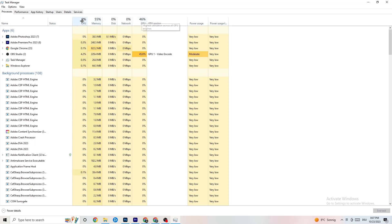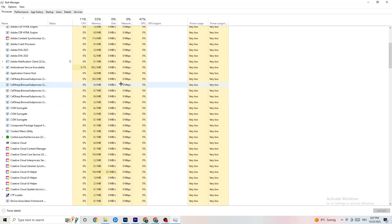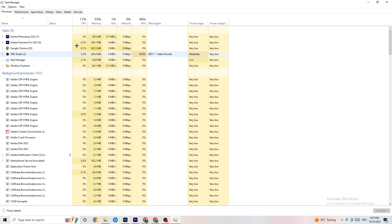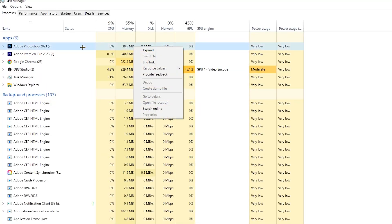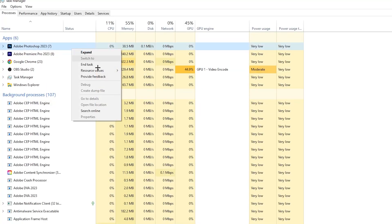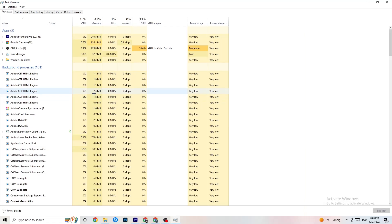End every single task that is currently using too much GPU or CPU. Look especially at apps, but also background processes if any are using too much CPU or GPU — end those too. Right-click the process, for example Photoshop, go down to 'End Task', and that will end it. Repeat this for every program shown in darker yellow or red.